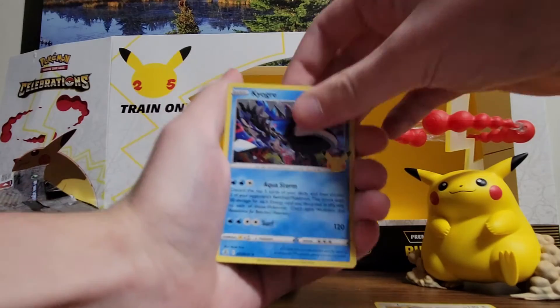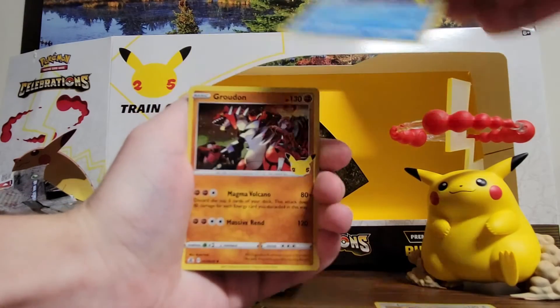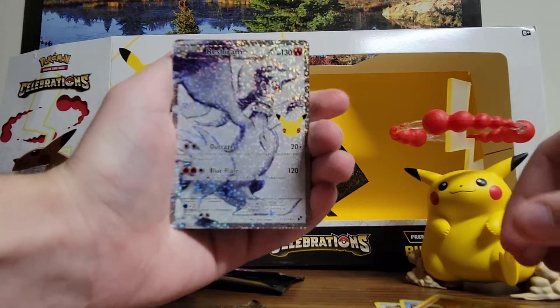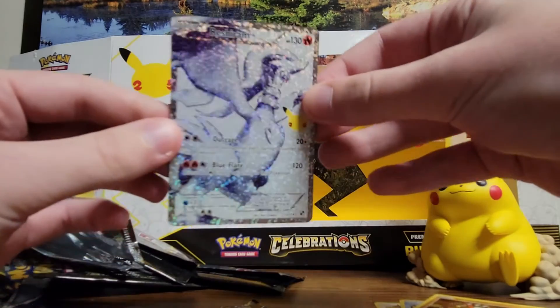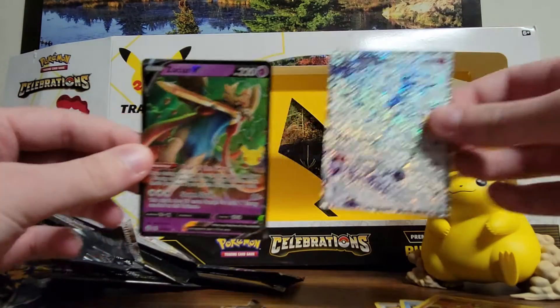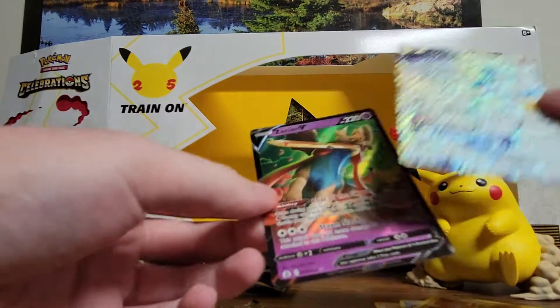Either way, this has been a great opening. Kyogre, Groudon — ooh, another Reshiram. That is such a fantastic card but I do already have this one. Okay, so now we're starting to double up. And Zacian V — not a bad pack to end on.